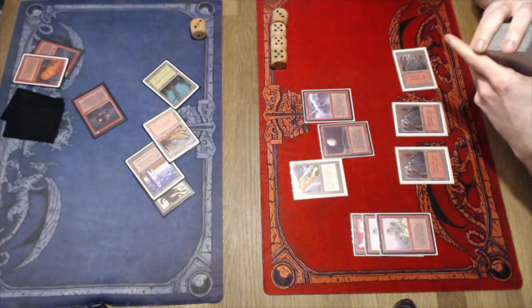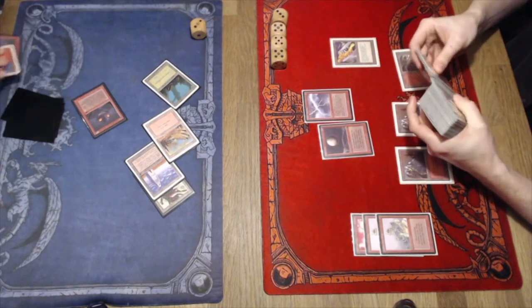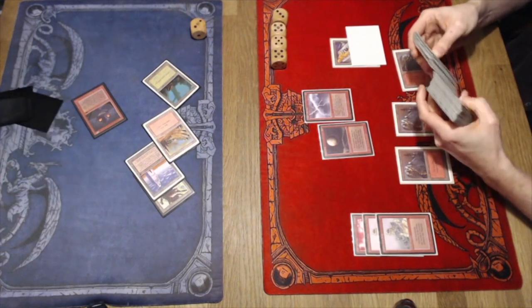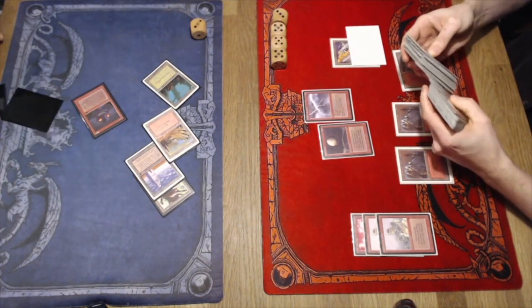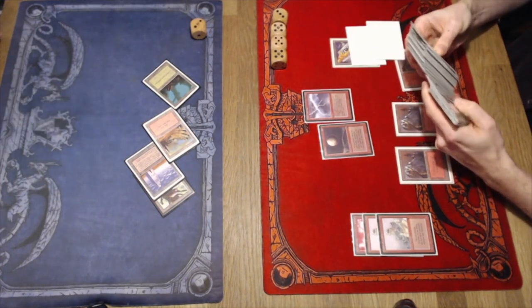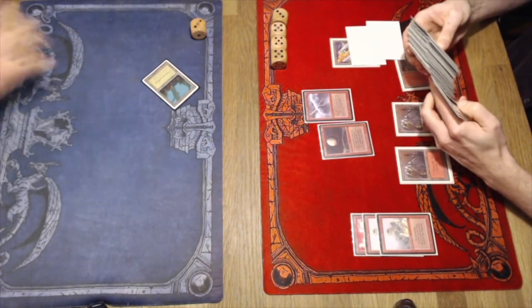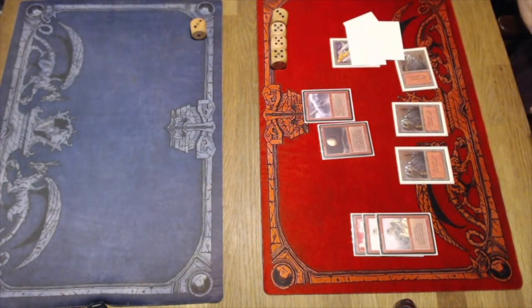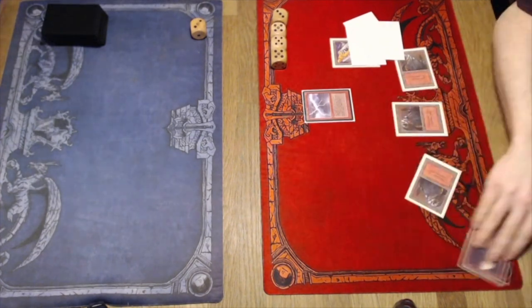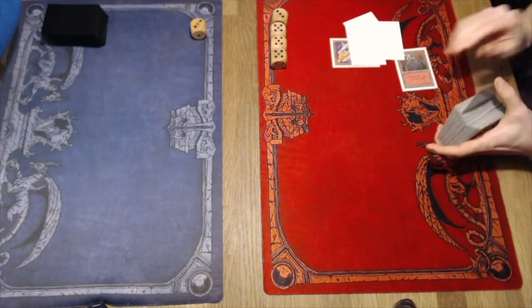I think this was just a perfect opening hand for me — I had everything and didn't even need the Wheel of Fortune. The main reason I didn't play it is I was winning, so I chose to go for Blood Moon instead. I didn't want to give him new ammo that might save him. Anyway, we're both going to dive into our sideboards. Roy now knows exactly what I want to do, but I actually don't know that much about his deck — so in that sense, he's a slight favorite going into game two.